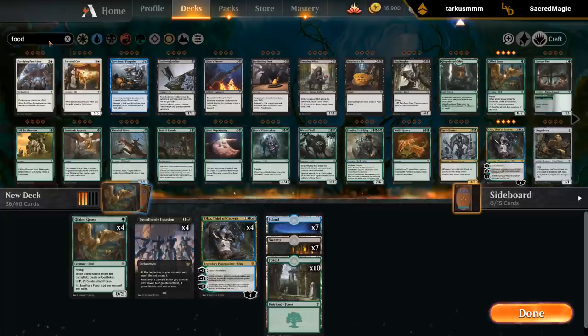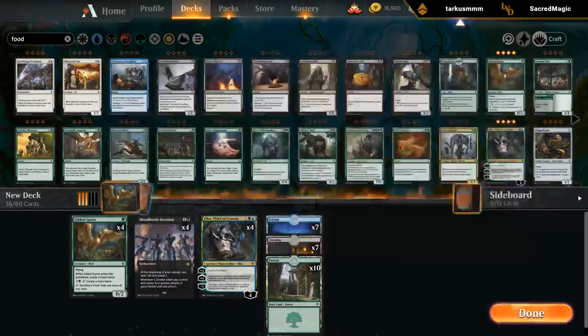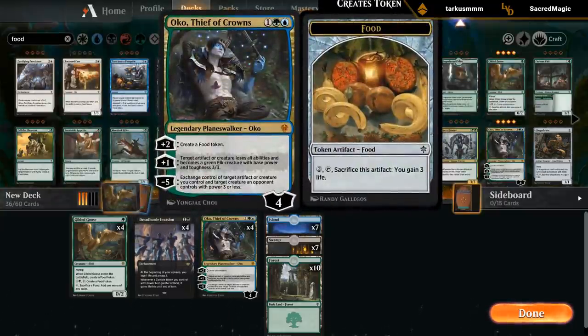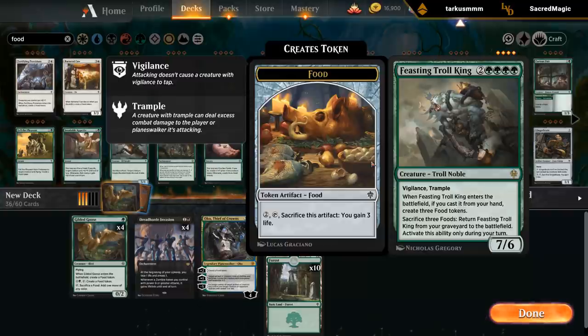Now there are a few ways we can continue. We can try and go big with something like the Feasting Troll King — maybe add some ways of putting cards in the graveyard and getting them back. But maybe that's a different deck and instead this is more like a mid-range deck. In the case of Dreadhorde Invasion, the Elks are actually 4/4s since they also have a +1/+1 counter, so it's even better than a straight-up 3/3 token. Going with the Feasting Troll King is an option, but I think we want to save that for a different shell — maybe reanimating it by sacrificing a bunch of food.